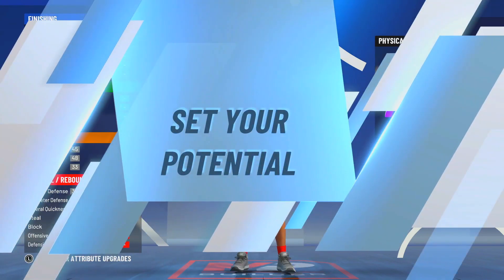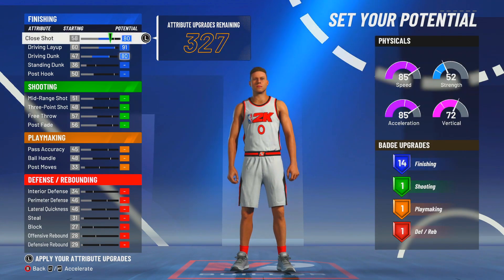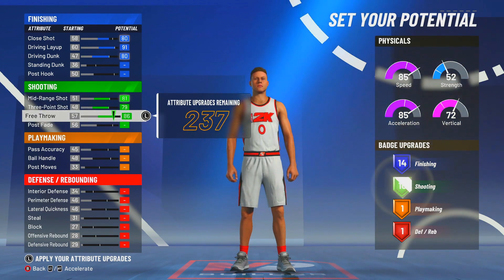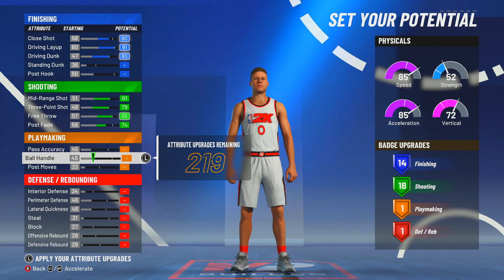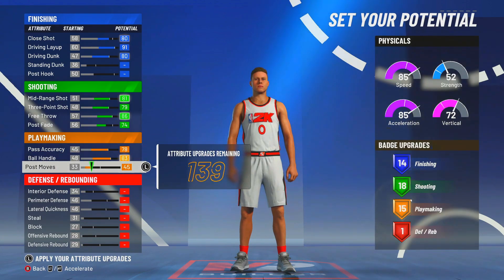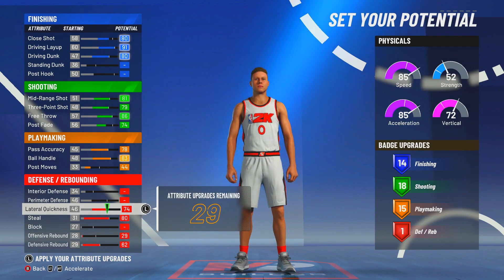Wingspan and stuff like that matters this year, a lot more than it's ever probably mattered. I will go like 80 close shot, max mid-range, max three, max free throw. Go 74 post fade. Max out the defensive rebounding and the steal, the lateral, and the perimeter defense. So we got 14, 18, 15, and 5.